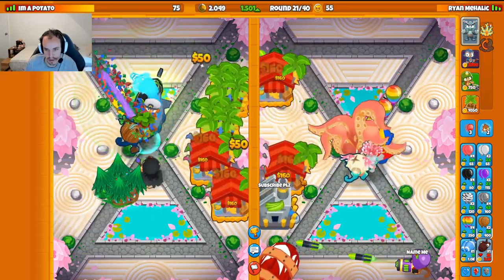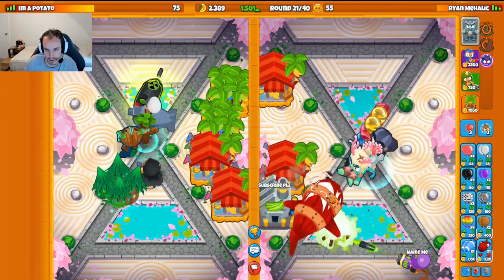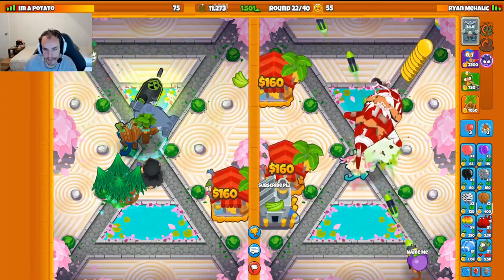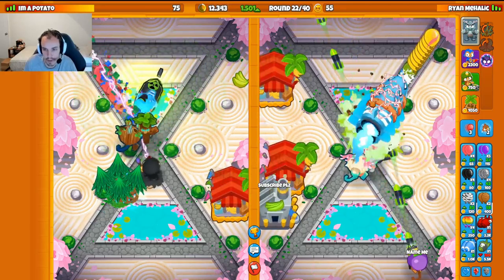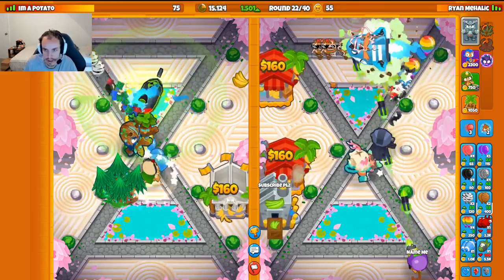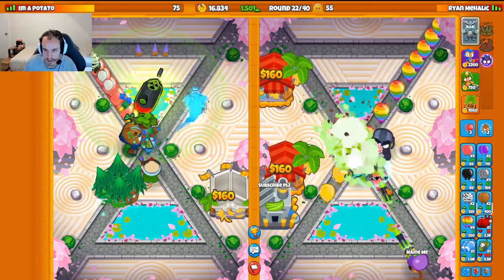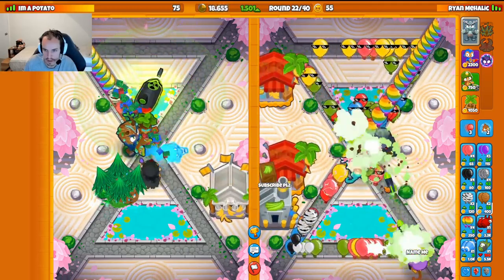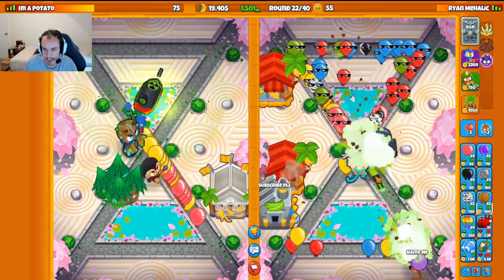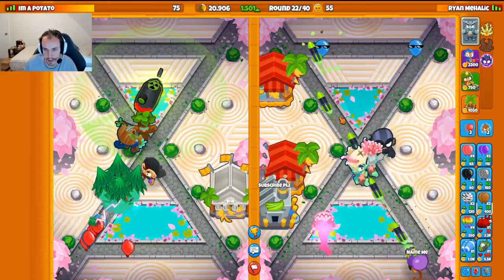DFBs shouldn't be much of an issue. All we do here is get up a Dark Knight on Strong. Looks like they're going for Monkey Wall Street — that's Round 22, which is a late Monkey Wall Street. We're fine against the Insides. It was a little scary but we're good. The Ocean Obyn Totem and the Dark Knight stalling helped out a lot.